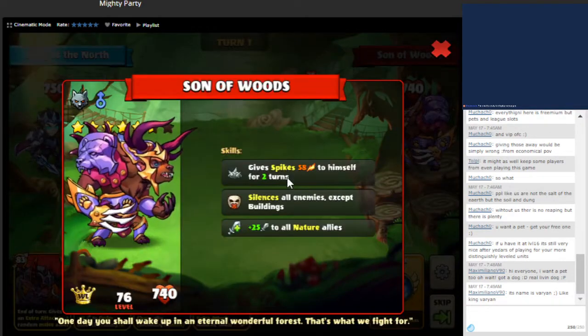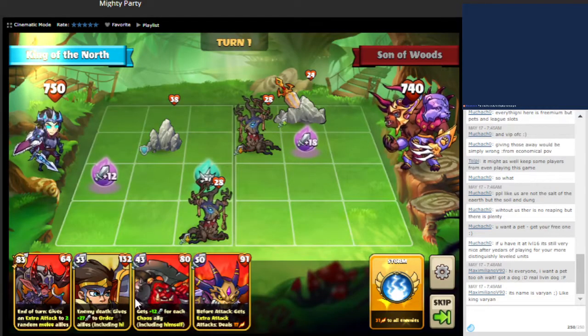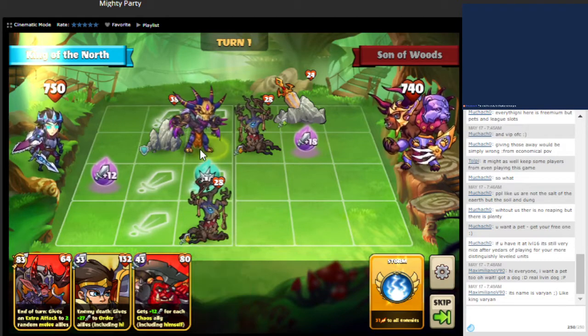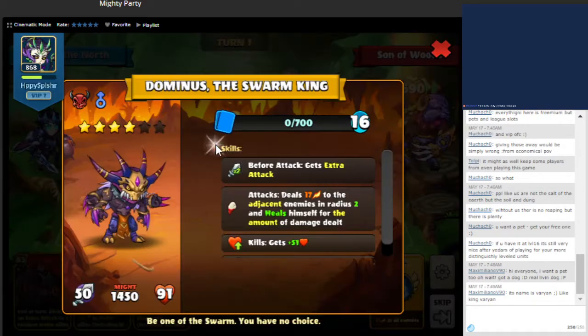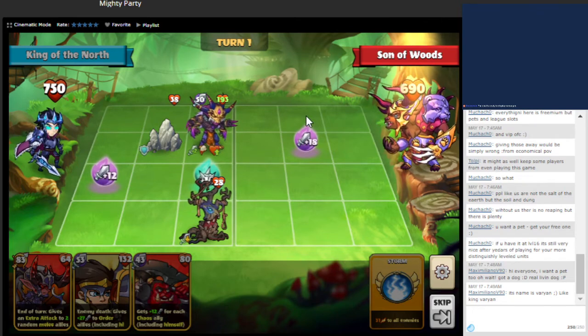As you can see, they have spikes, then silence, and then plus attack to their nature units. For us, we have a lot of double attack on our side of the field. We'll start by filling their buildings and going from there. We need to draw out their spikes and then their silence. We'll attack and summon this here — it has double attack, also gains plus health, and deals extra damage in a radius, so that's why we're able to attack this unit.